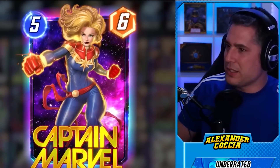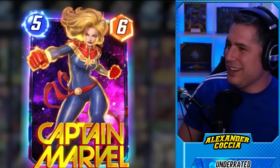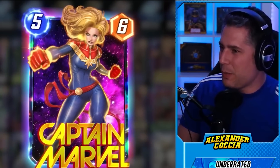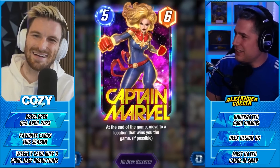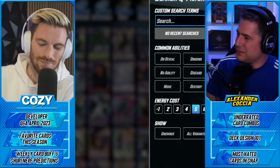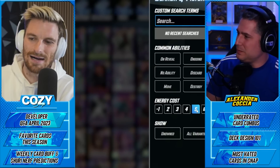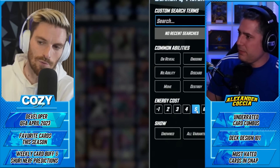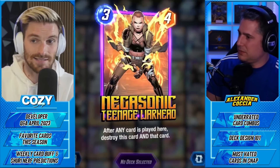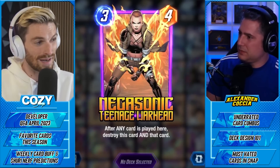Would it be a buff if Rescue was a 4/8? Is the 4/9 stat line that detrimental to Rescue's viability? Probably it would be bad because there are easier ways to get that stat line. The Shang-Chi thing is just so common at this point. Rolling off that with Captain Marvel into Rescue, and another tried-and-true combo I've been playing is Negasonic followed by Professor X every single time.